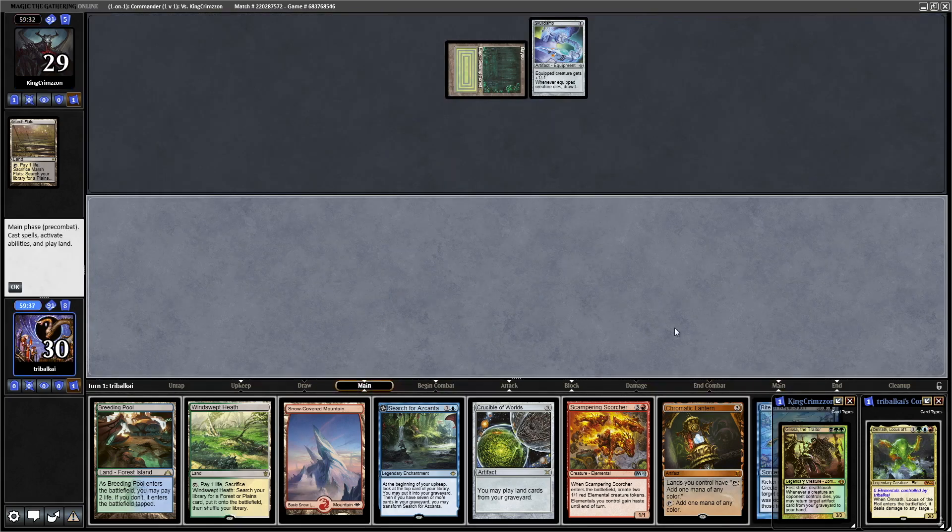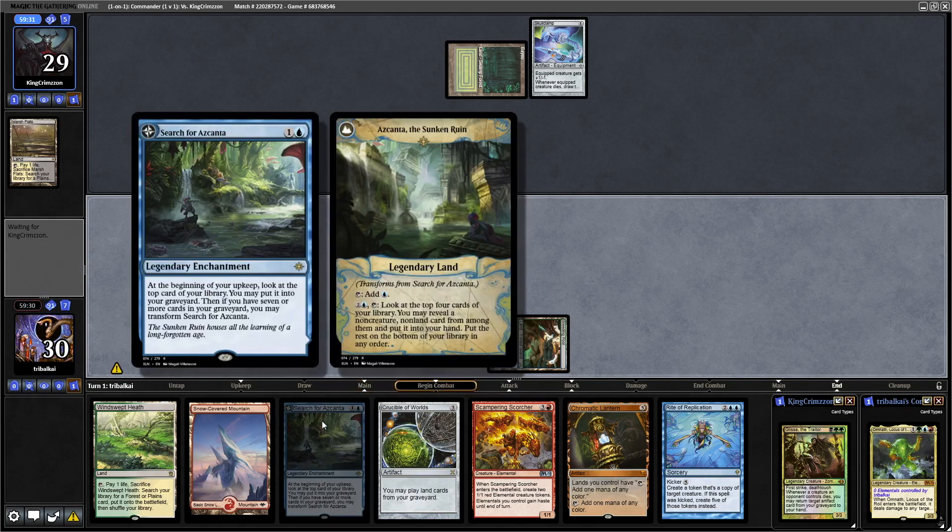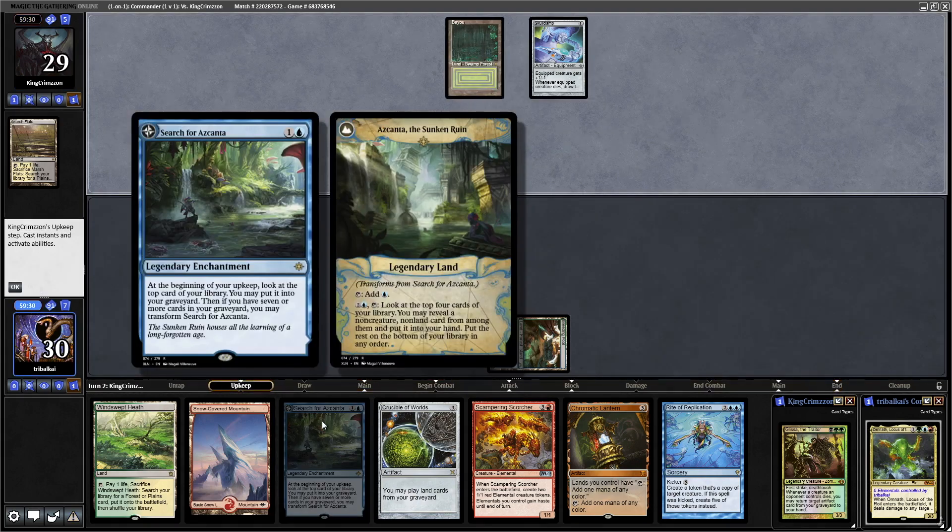Rite of Replication is really in here for the Risen Reef. Let's just get down a tap land — we can go for Search for Azkanta and get some card filtering going next turn.